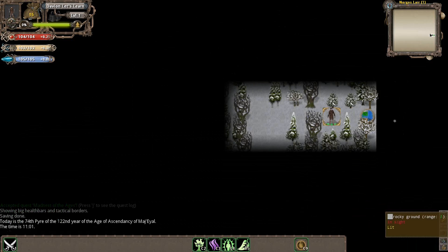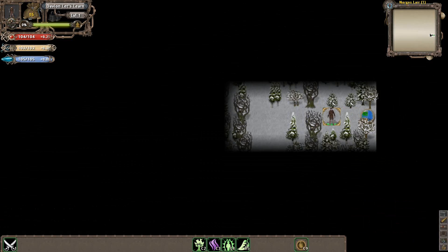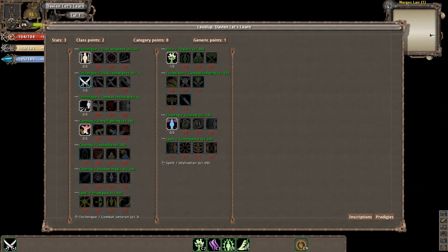This is our character right here. You can move him around with the mouse, or you can use the arrow keys or numpad keys. If at any time you want to rest or just wait a turn, you can press 5. If you press R, you rest. If you press Z, you auto-explore. Before we do anything, I'm just going to jump into our talents and spend a few.